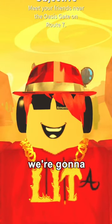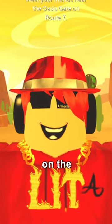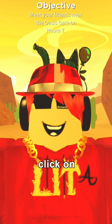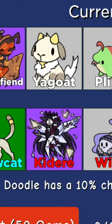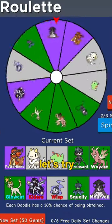Today on Roblox we're going to be spending 10,000 gems on the roulette. To access the roulette, I'm gonna click on menu, then on special shop, and then on roulette. Now let's waste some money — this Kadera skin looks insane and let's try to roll for it.